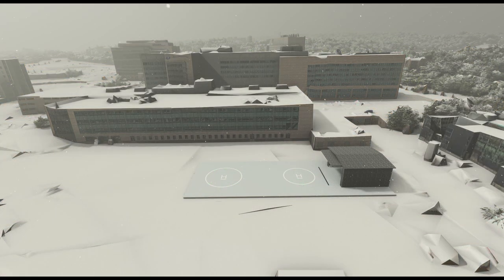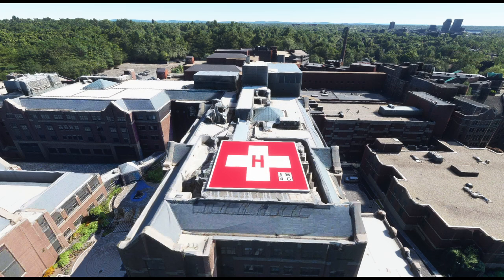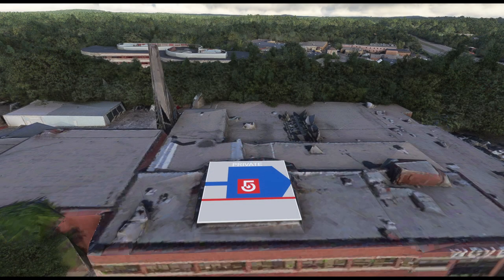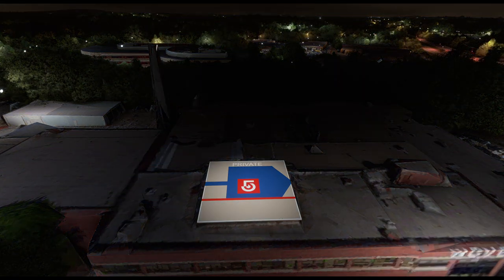Razerfiles says we don't find fencing, walkways, safety netting, panels, or other details in the scenery — that was done on purpose to keep the poly count low, as well as the amount of work necessary to make every single helipad. The scenery was developed and tested with photogrammetry on, and Razerfiles warns you that if you fly with it off, you will probably find some pads floating above buildings, which he is not planning to fix.